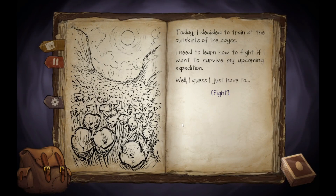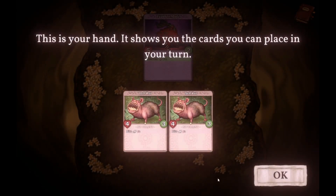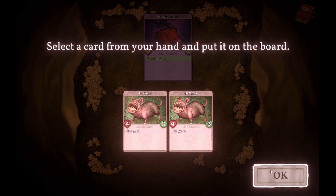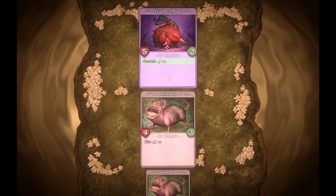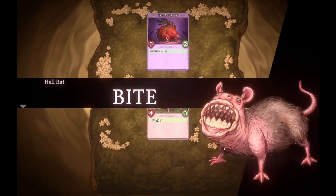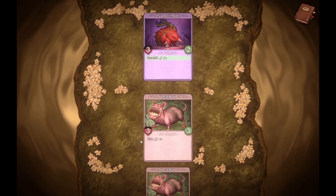Today I started training at the outskirts of the abyss — I need to learn how to fight if I want to survive my upcoming expedition. This is your hand; it shows you the cards you can place in your turn. I got two Hell Rats — they do two hits apiece, looks like four health, three stamina or whatever that is. Select a card from your hand, put it on the board, tell your creature to use Blight by clicking the move — the move's damage is in the parentheses. Got it. You click the move, then end the turn. Fight! A lot of extra unnecessary clicking though.